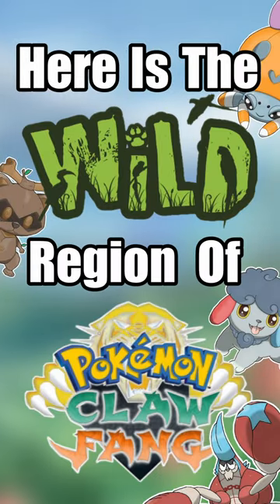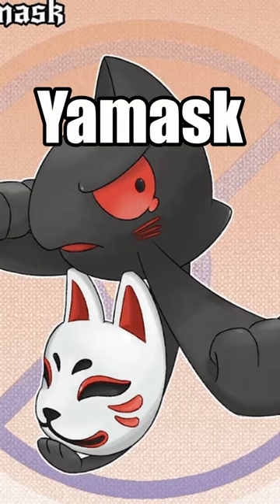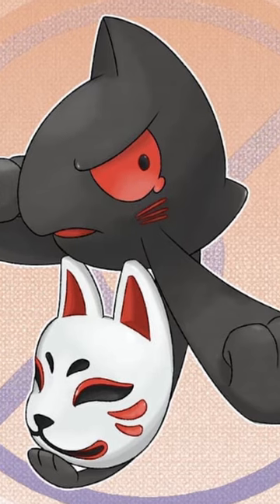Here is the wild region of Pokemon Claw and Fang, introducing our first regional Pokemon: Feralia Mask. It is a fighting and ghost type and is holding a Kitsune mask. It looks more aggressive with angry eyes and scratch marks on its cheek.